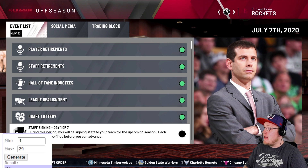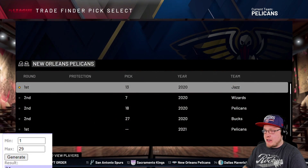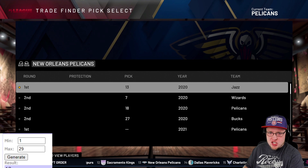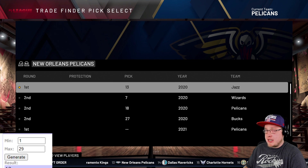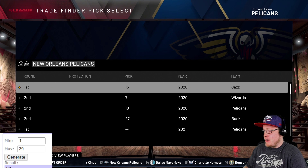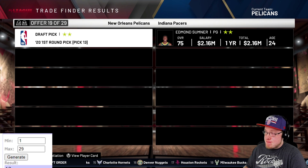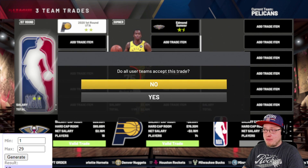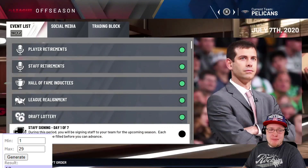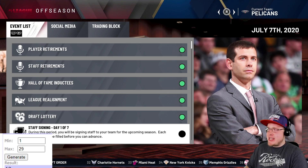The New Orleans Pelicans, who kind of choked in the bubble, have the 13th pick. We generate trade number 19, and after the servers cooperate, trade number 19 comes back as Edmond Sumner. He's actually not a bad player - I watched a Pacers game where he had four steals in a row, it was pretty amazing to watch.